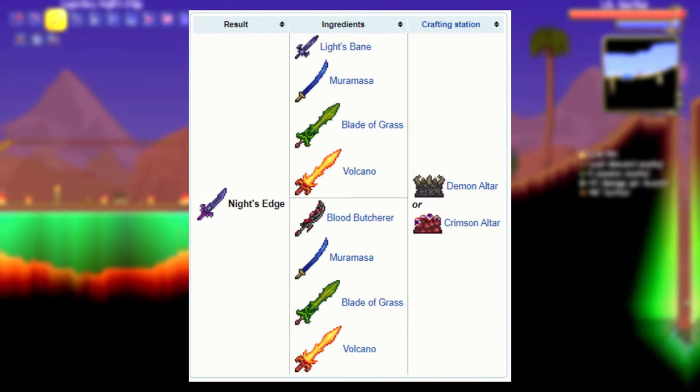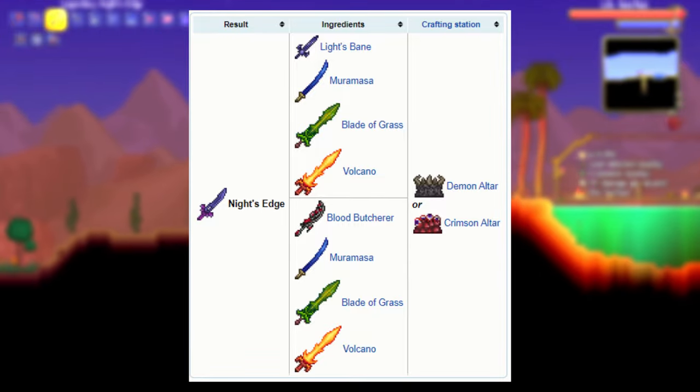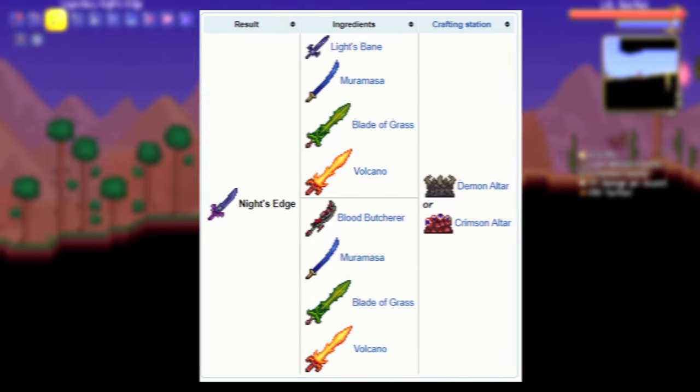This sword is easily crafted by combining a Blade of Grass with a Muramasa, with a Volcano, with a Light's Bane or a Blood Butcher depending on what you have in your world, at a demon or crimson altar.